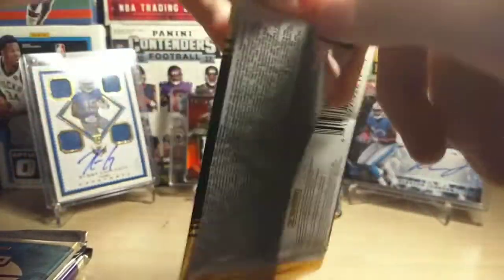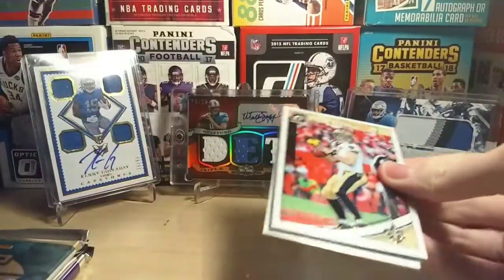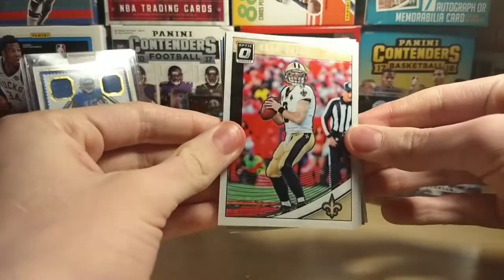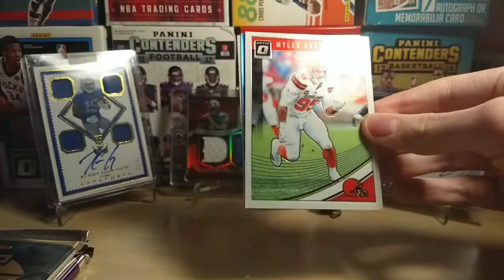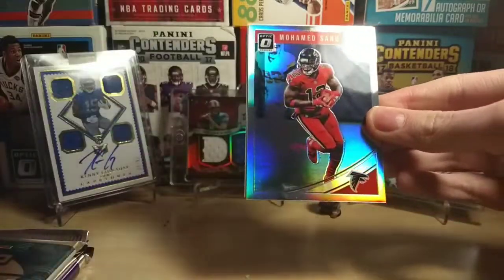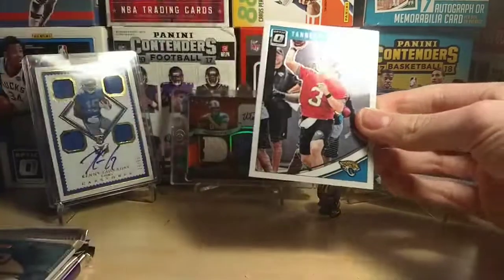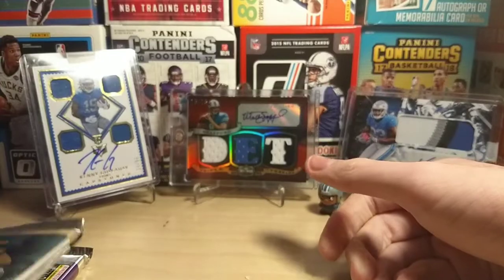Moving to 2018 Optic — this is my first taste of Optic by the way. We have Drew Brees, Miles Garrett, a Muhammad Sanu Chrome — that's pretty cool — and a Tanner Lee rookie. Nothing too special there.